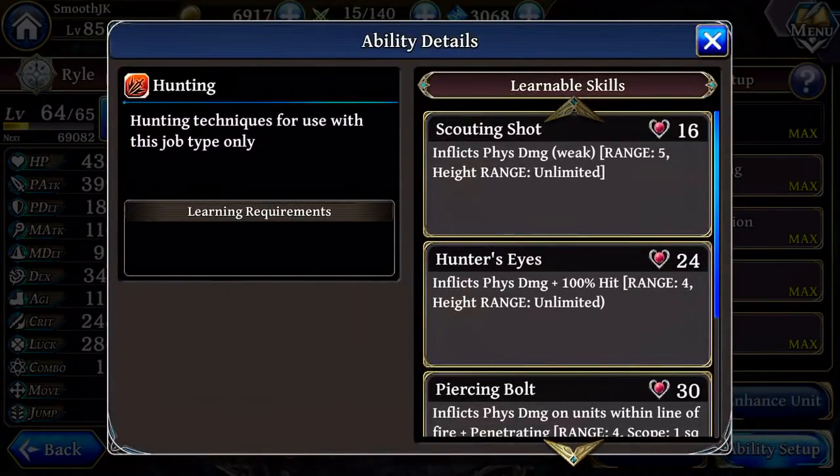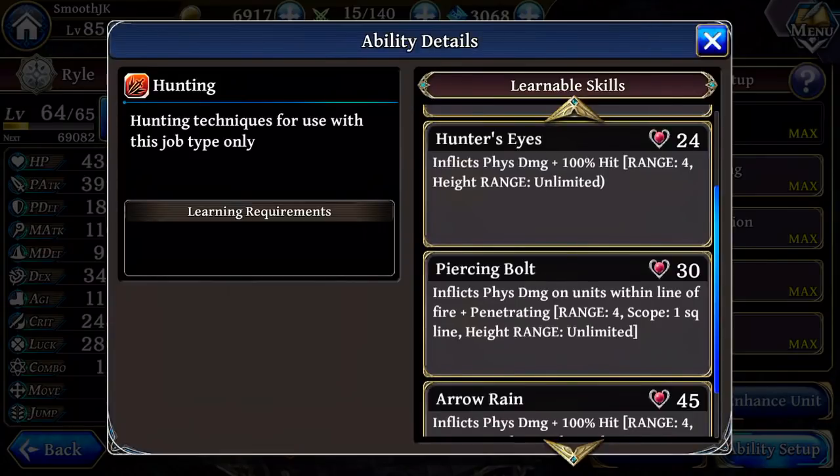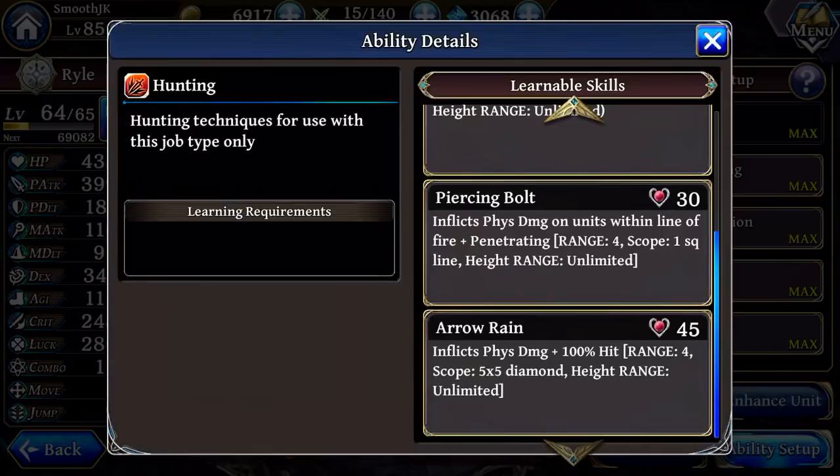Scouting Shot is a five-range attack — one extra range than you would normally have. It is a charge-up move, but it's useful when you can't reach the enemy and it does a little extra damage. Hunter's Eyes also does a little extra damage with 100% hit, which is nice to have, so if you have the jewels to spare and don't want to do a regular attack, Hunter's Eyes will do a little extra damage for you.